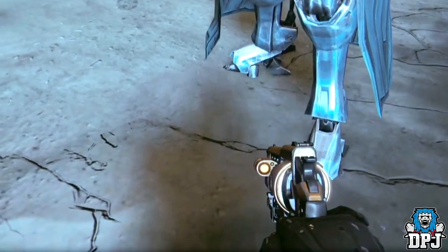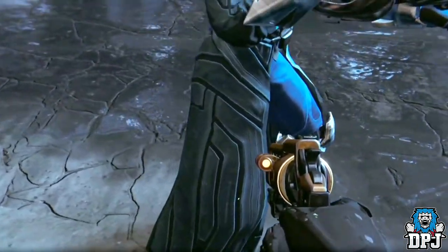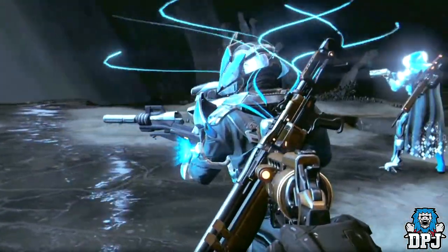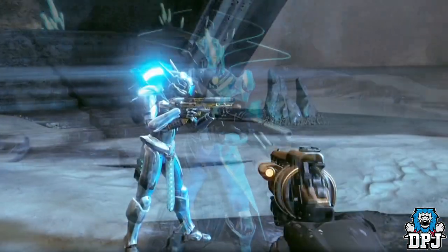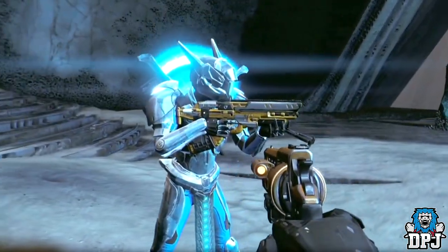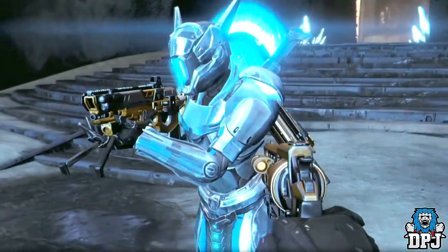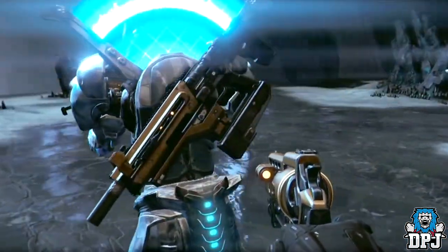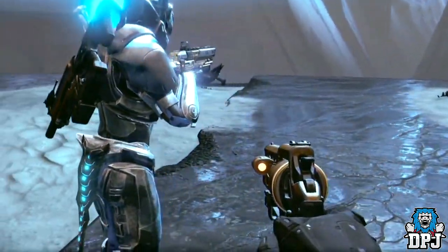He also has Vex legs, absolutely amazing. The Warlock also has these badass looking tentacles — super jelly, I'm not gonna lie, me being a Hunter main. Next up we see the Titan in his new Vault of Glass gear, and straight away you will notice the shield on his back, absolutely incredible. The Vex-ified armor on these armors are ornaments, which can be applied to these Red War armors exclusively.